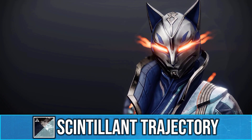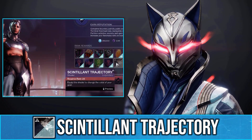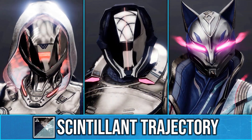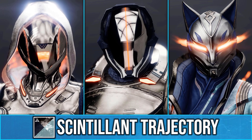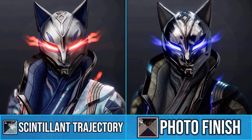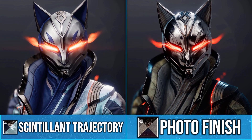Today I'm going to be showing you this new shader called Sinterland Trajectory. You get this when reaching rank 24 on Neomuna, and what makes this shader really unique is this colour changing glow — it shifts from pink to orange. For any of you that missed out on the shader Photo Finish, this is a pretty good alternative.